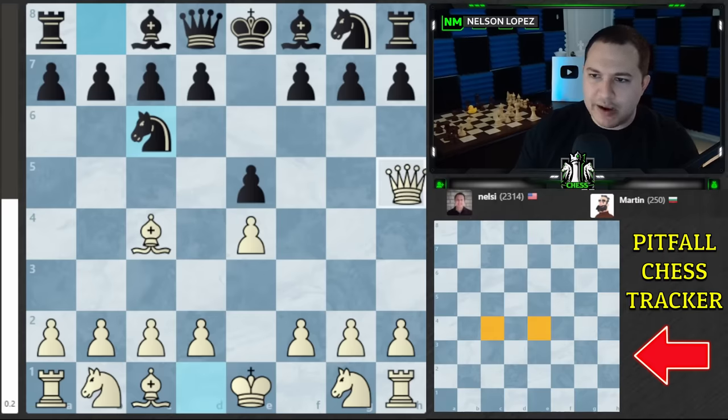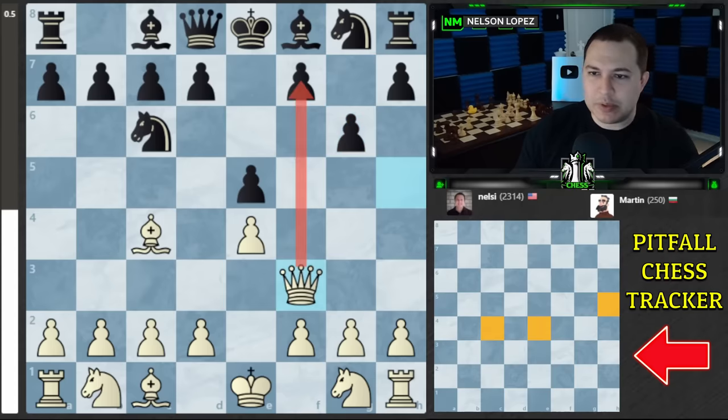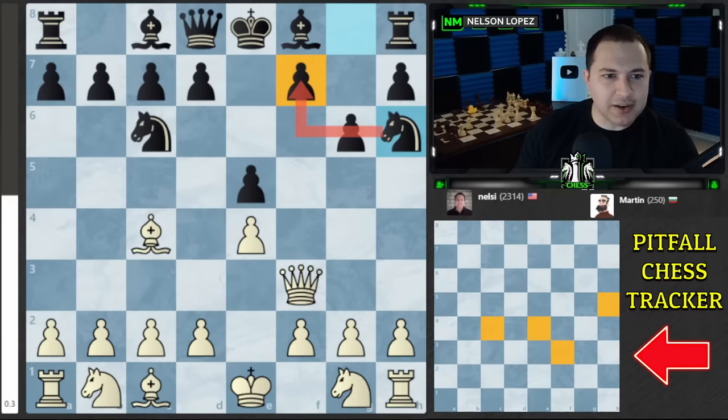Good luck Martin. I'm gonna play e4 and put a yellow square there. Let's go bishop c4. Let's go queen h5. Let's see if Martin knows what to do about the four-move checkmate. Wow, he stops it with a good move — this is actually black's best move in this position. I'm gonna try again because I really want to put him to the test.